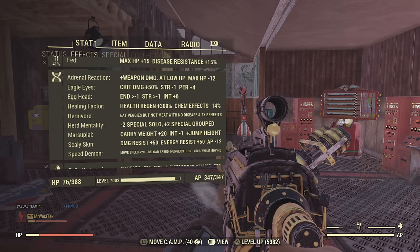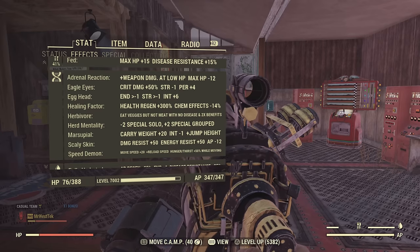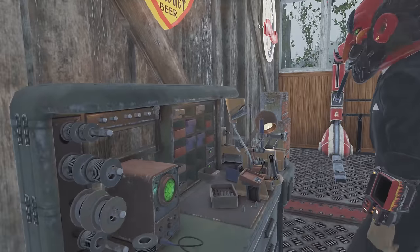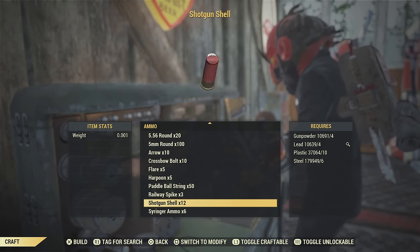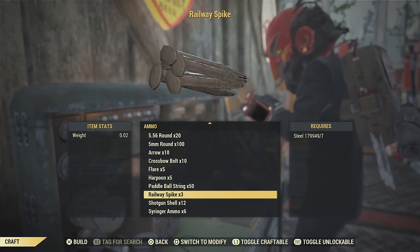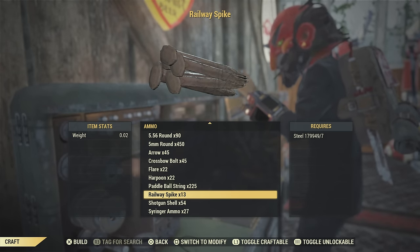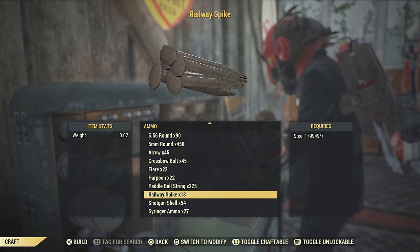The mutations I'm using are: adrenal reaction, eagle eyes, healing factor, herd mentality, scaly skin, and speed demon. I would highly recommend those, although you can use carnivore and you don't really need egg head — I just have them on right now. Also, ammo is extremely inexpensive for this build. All it takes is steel to craft the railway spikes, and you do make more than three if you have all the perks on like Ammunition Factory.